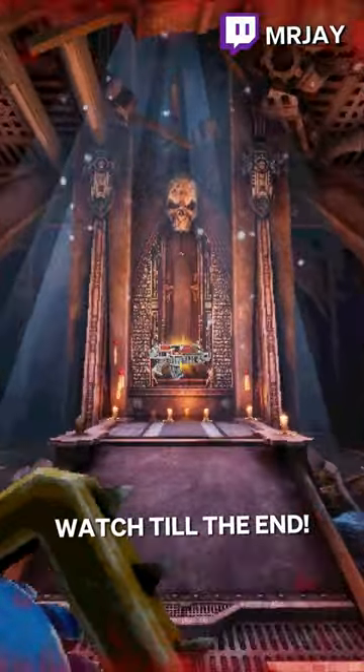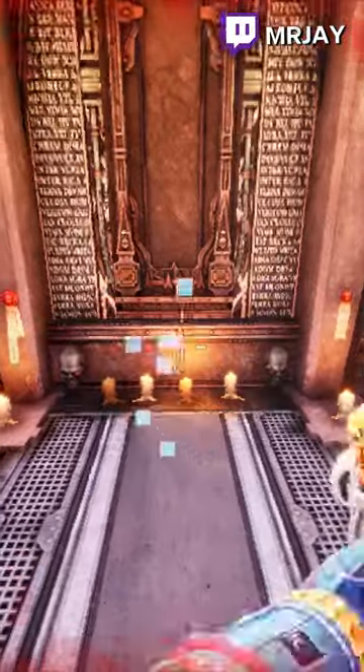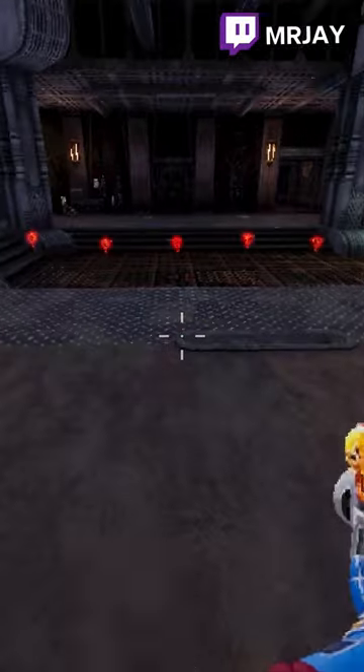Did you know that there's a Doom easter egg from the original 1993 Doom game in Warhammer 40k Bolt Gun? The easter egg can be found at the very end of the first level within Warhammer 40k Bolt Gun.